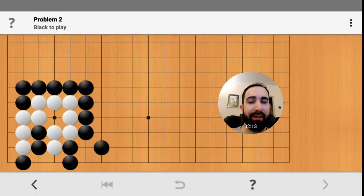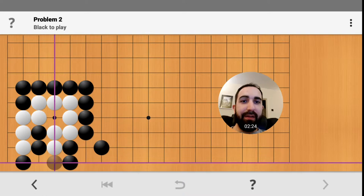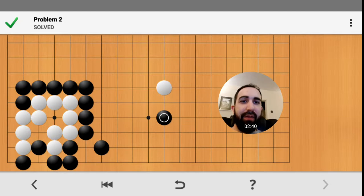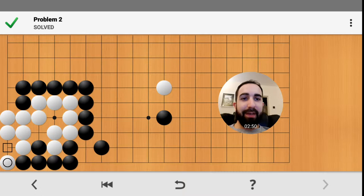This time it's black to play again, and we are trying to kill the white group. I know if I play here, white might take these two stones, but I can retake it, and that means there's no eye space here. He's got one eye there, but if he tries to make another eye over here, I can stop him. You can read out what would happen. That's a false eye.